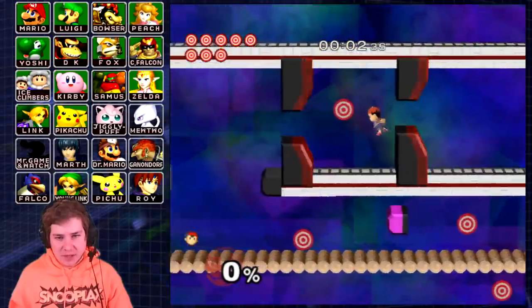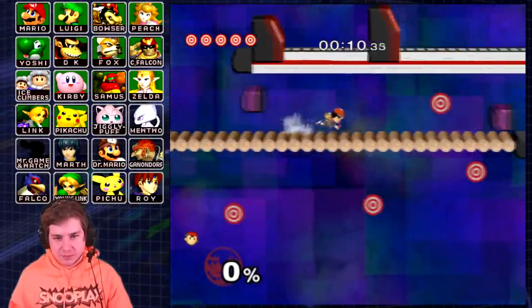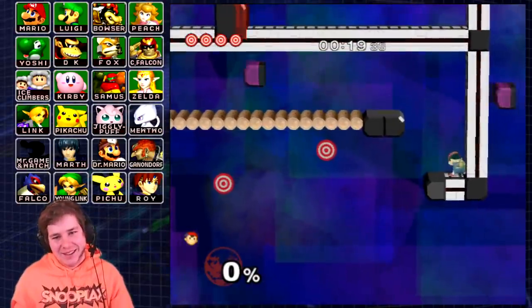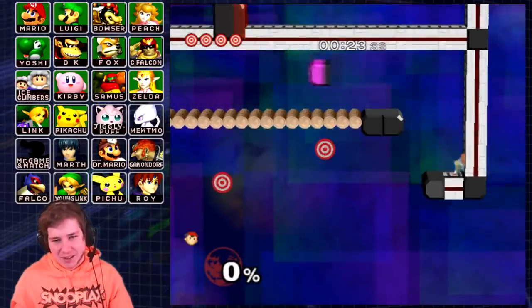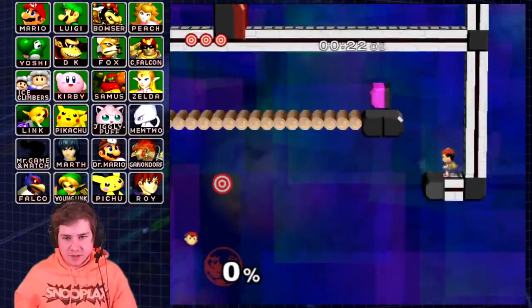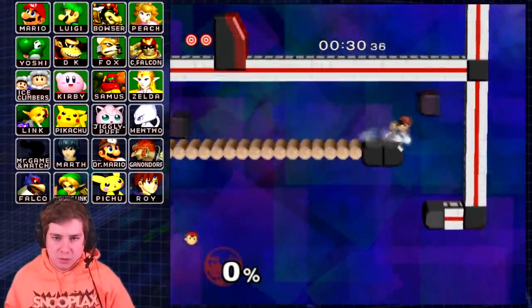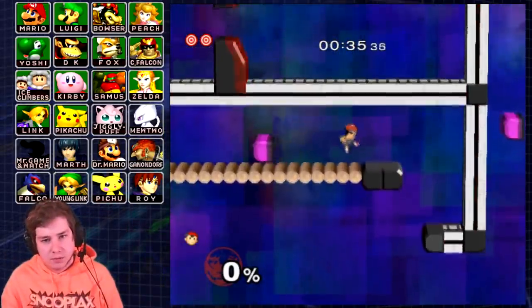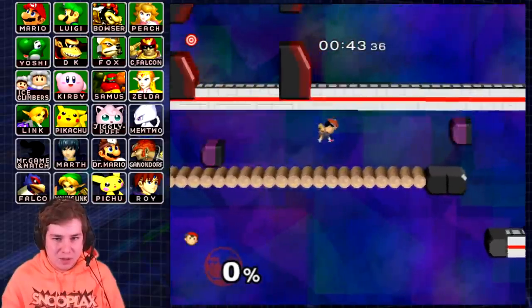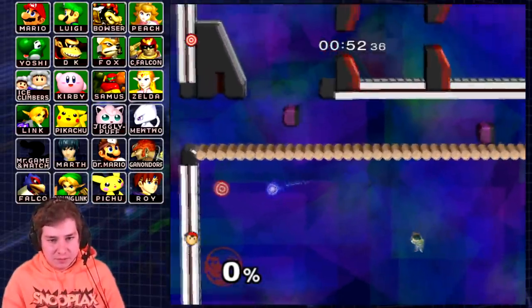Alright, now for Ness on Jigglypuff's stage. With Ness's abilities, I'm pretty confident that this one should be doable. If we do Up B, we can't just go and snipe out the targets, which was honestly my initial plan. Let's go for this target first — back up — next up, this target. Alright, nice. There's two more. There we go, that's it. Just the last one. That's actually pretty difficult to do there. That's it.